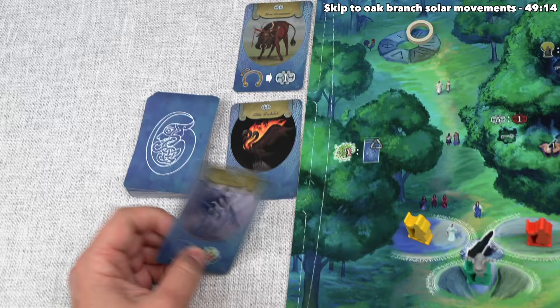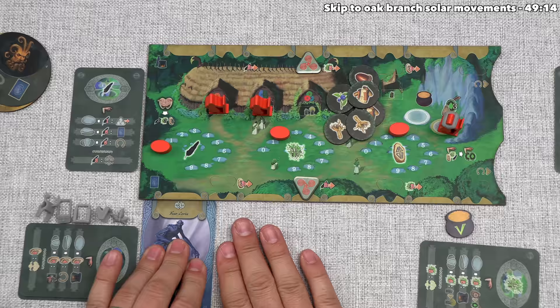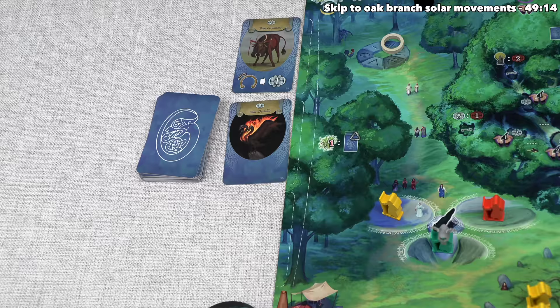Out of these three options, that's the one I like the most, especially considering we already have another open spot over here for another creature. Unfortunately, I don't think we'll have a way to recruit another creature within this given round, but I think that is going to set us up well for the future. Next up, we have to immediately reveal another creature card. This one says when you're brewing potions, you could spend two resources of your choice to substitute an ingredient that you need for that potion.